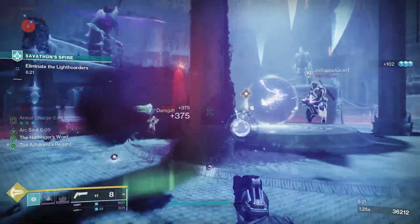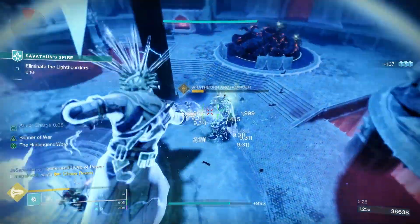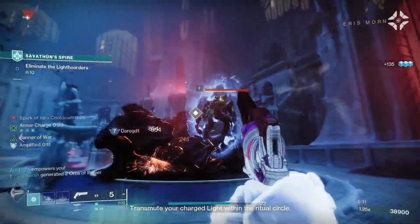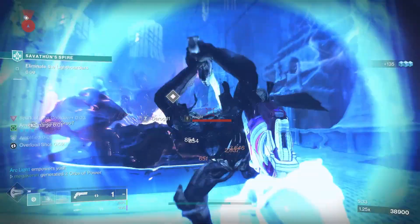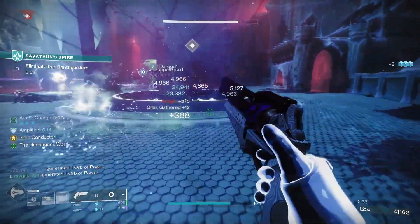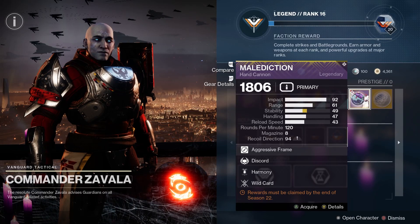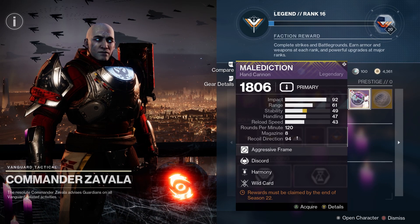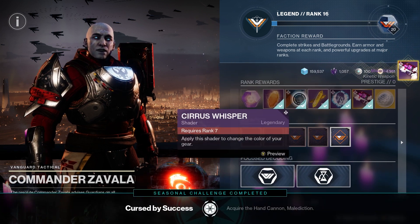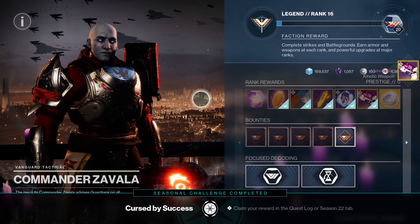Without any delay let's dive right into the important information - how to get this weapon. To get Malediction you want to reach rank 16 in either Vanguard, Crucible, or Gambit. Make sure you check out the rewards track for Zavala (Vanguard), Lord Shaxx (Crucible), and Drifter (Gambit) - they can all be found in the tower. Rank 16 requires 9,000 reputation, so it's going to be a few hours of playtime in the playlist of your choice. Once you've reached rank 16, simply go to the vendor and collect the Malediction.